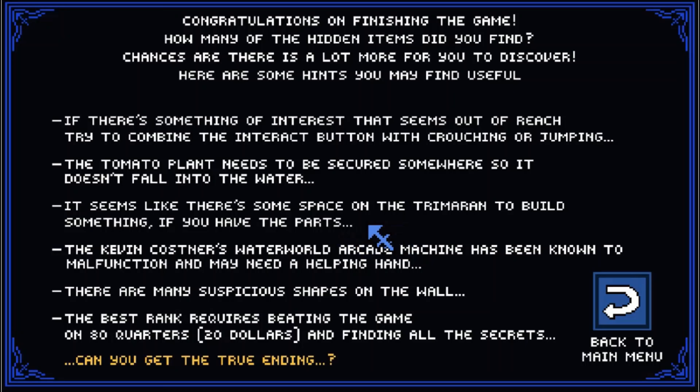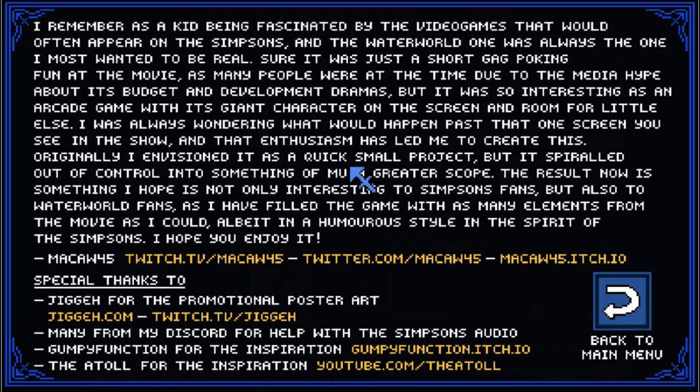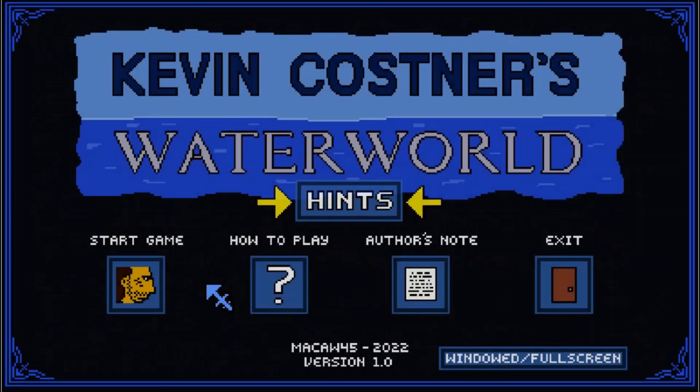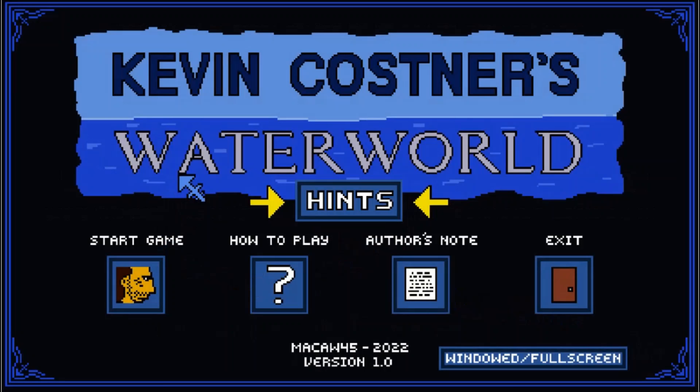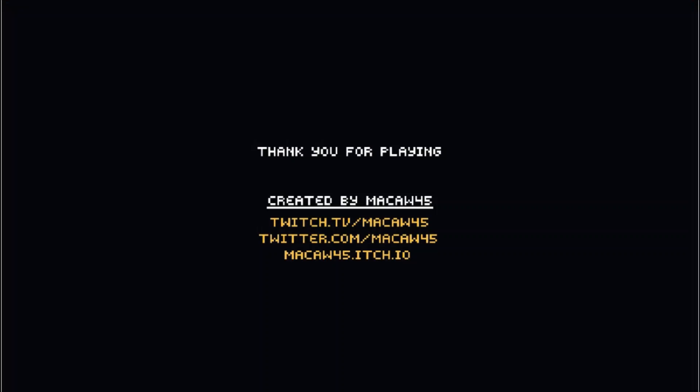The hints say: if something's out of reach, try doing the crouch. The tomato plant must be secure so it doesn't fall in the water. If there's space in the trimaran to build something and you have the parts — Kevin Costner's Waterworld arcade machine has been known to malfunction and may need a helping hand. The best rank requires beating the game with 80 quarters — 20 dollars — so the first death is mandatory. The controls are W to jump, S to crouch, A to move left, D to move right. It might take a bit to get used to the keyboard, but after a little bit you get used to it. Hit exit and he'll wink at you. Anyway, thanks for watching and I'll see you next playthrough.